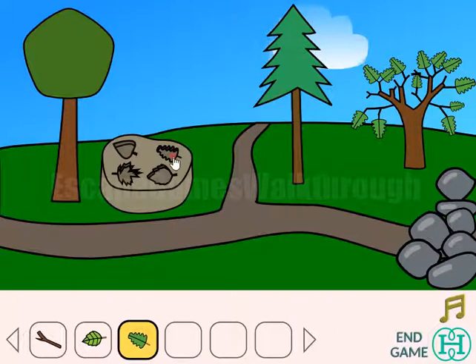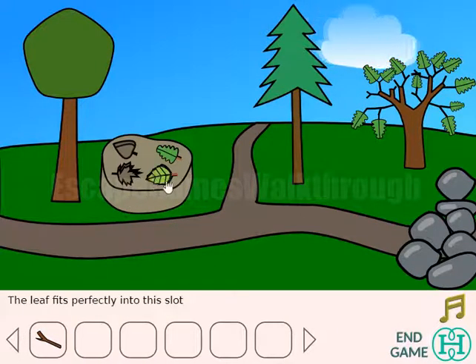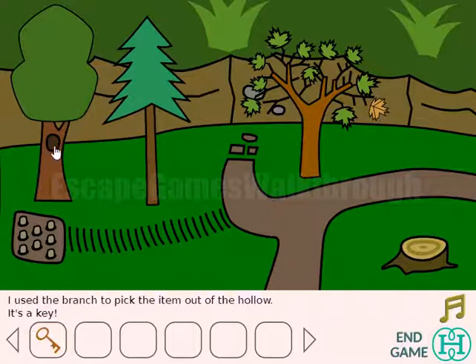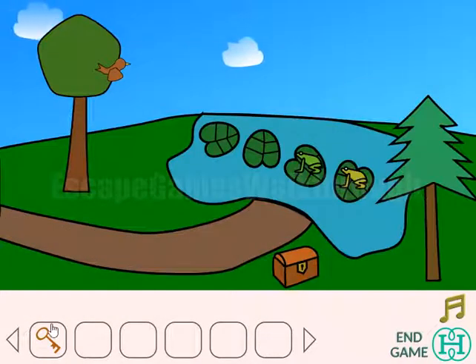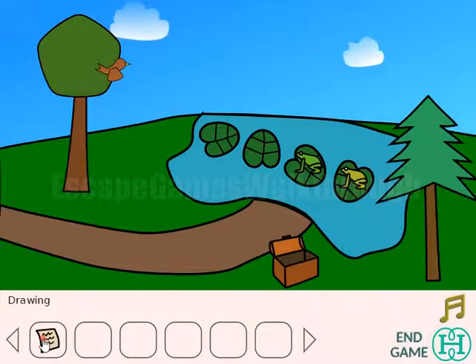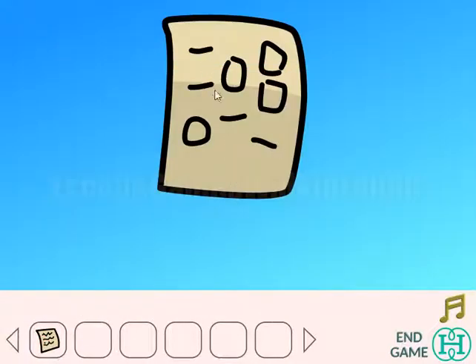So let's put the leaves on the places. Now let's go up. And with the branch we can get out of the hole the key. And here is another leaf but we can't read it. So we go to the right and can open now the chest with the key. And here is the note.